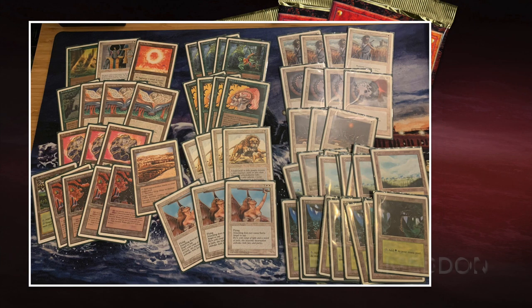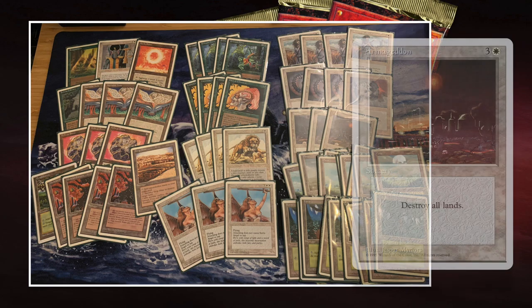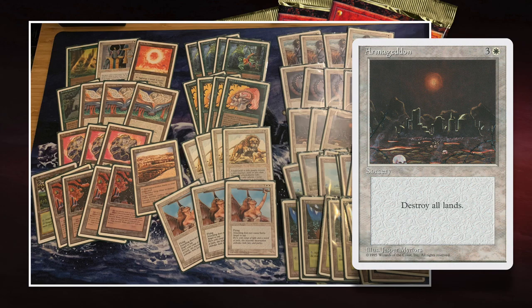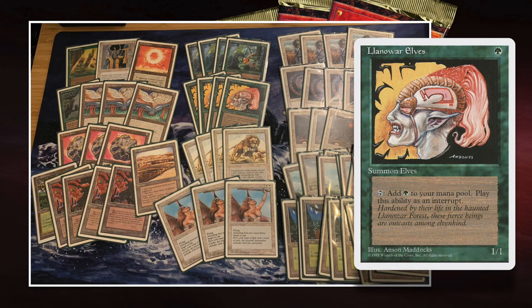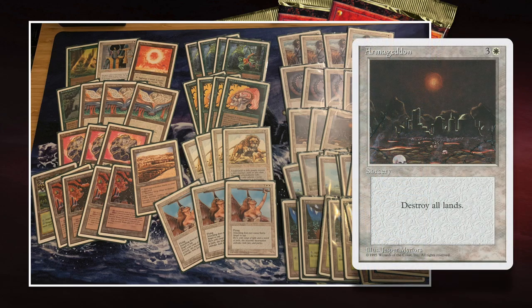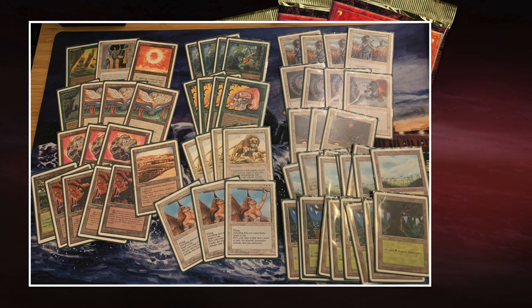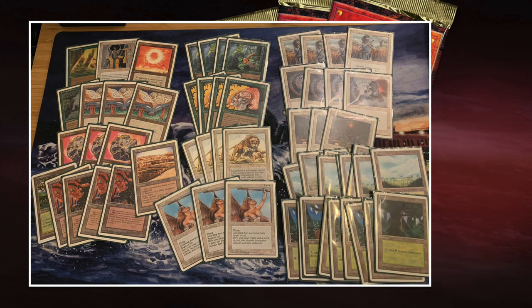I'm going to continue with the decks, starting with the deck of my opponent: Ernham Geddon. Here we see Joop's deck — this is really a classic deck. Ernham Geddon has been one of the stronger decks back in the day. It's green and white, really built around Armageddon in combination with mana ramping and fast creatures like Savannah Lions and of course the Ernham Djinn. You want to ideally have a turn-one Llanowar Elves, perhaps a turn-two Fellwar Stone, ramp up, get an Ernham Djinn or Serra Angel out quickly, then drop Armageddon — destroy all lands — and you've got a big creature in play.